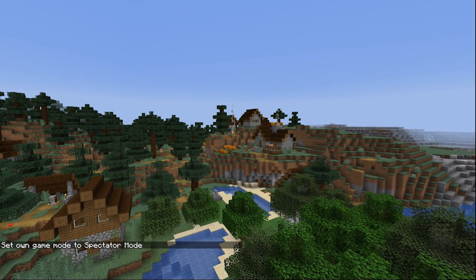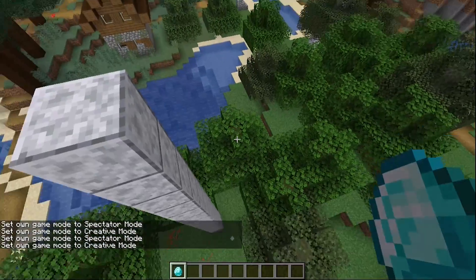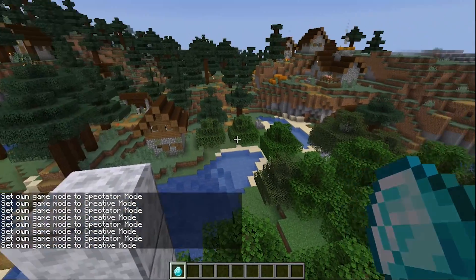If you want to go into creative or spectator mode, you don't actually have to type the slash gamemode command. You can just hit F3 plus N and it will toggle between them.